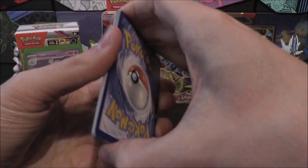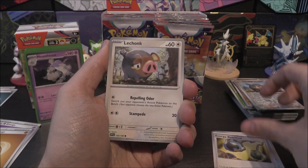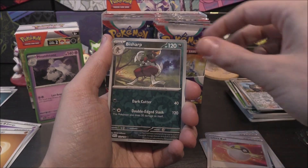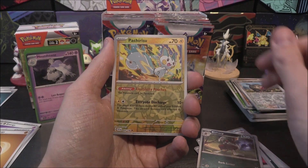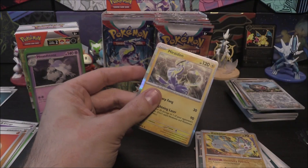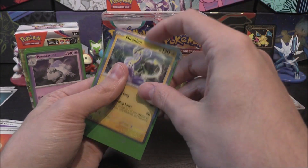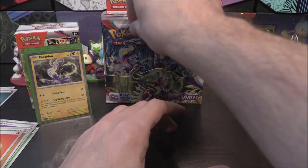Next one up: Buizel, Energy Retrieval, Lechonk, Slowpoke, Oinkologne, Spiritomb, Ultra Ball, Bisharp Reverse, Pachirisu Reverse, and Miraidon as the lovely holo.